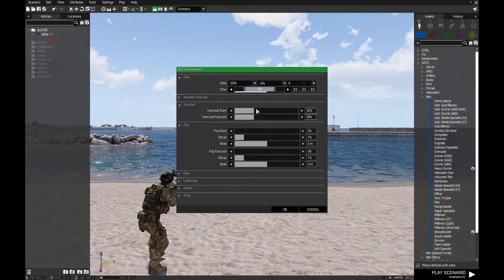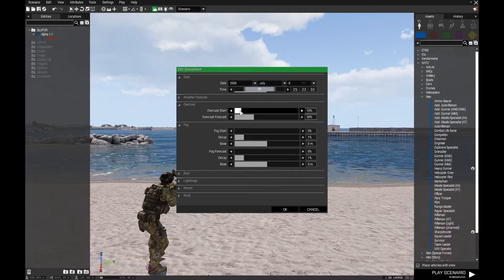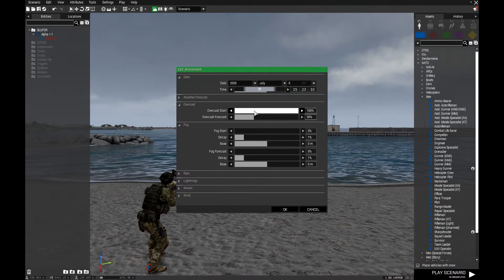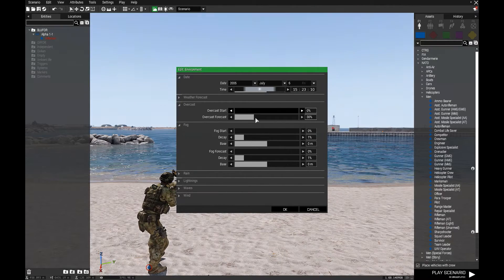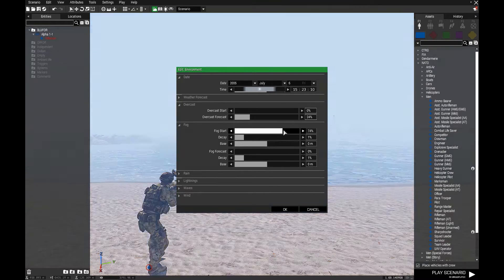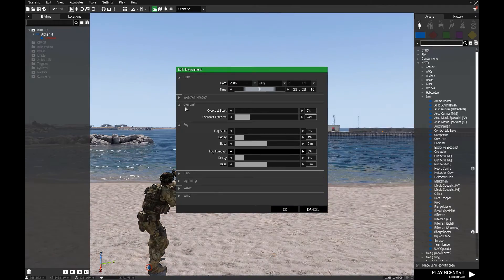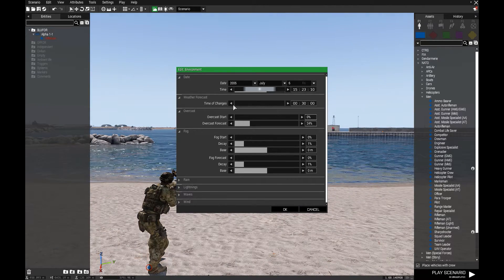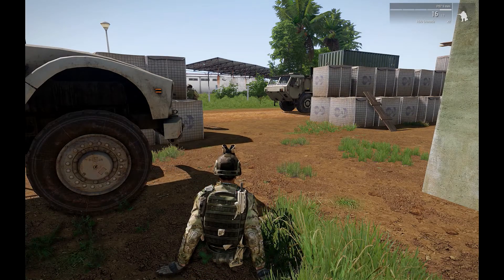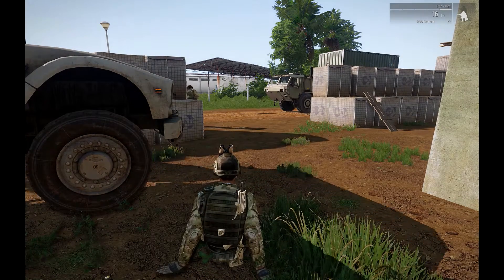Without direct influence from scripts, the weather starts at predefined values, then changes to the forecast values within a set time period, and then changes randomly over time. Missions can also start with randomized weather, where upon mission start all values are randomly selected and applied. Or you can select random weather and give the player an opportunity to wait in a base and see how much the weather changes.